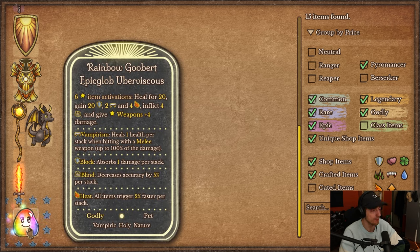And of course there is the Rainbow Gruber for this class — Epic Glob, Uber Vicious. I don't even know what that means, but yeah, you can make this now.